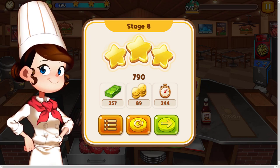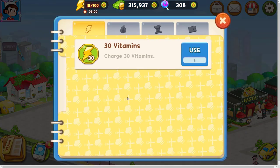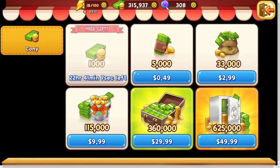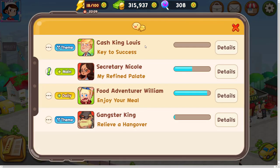Now let's see other parts of the game. You can see your items in this bag. For example, you can use these vitamins to restore 30 of your vitamins. You need vitamins to play the game. You can see your boosters here and your tickets here. In the shop, you can earn free banknotes every day. You need banknotes and candy tokens to upgrade your kitchen. Here you can see your daily quests — by completing these quests, you will be rewarded with candy tokens.